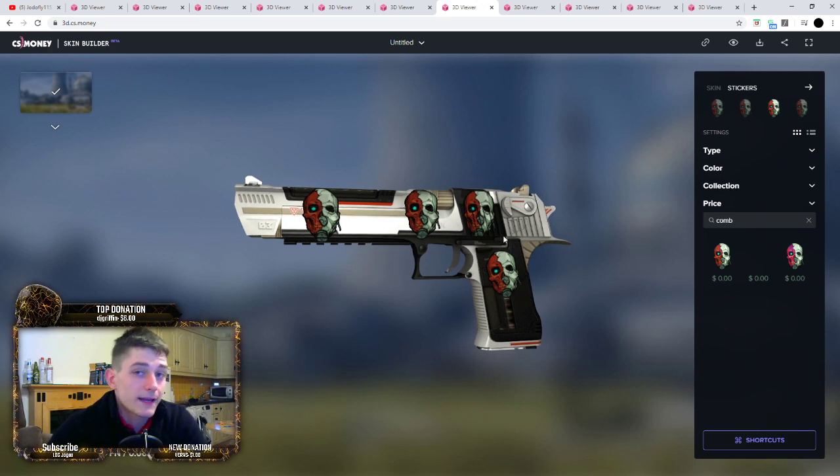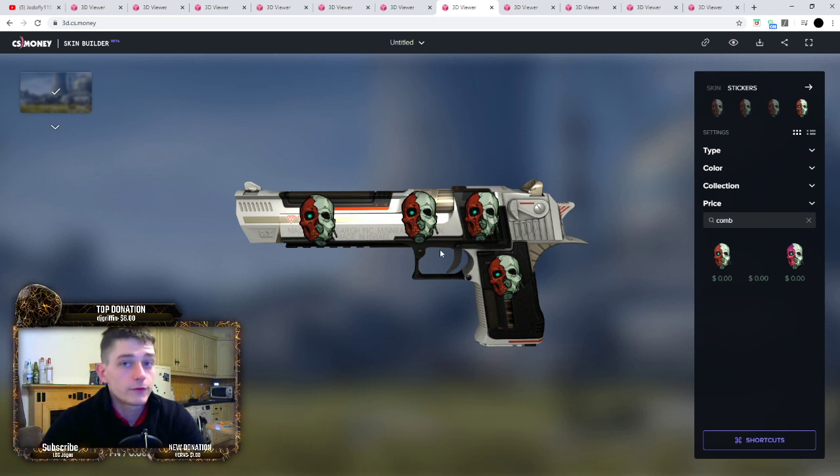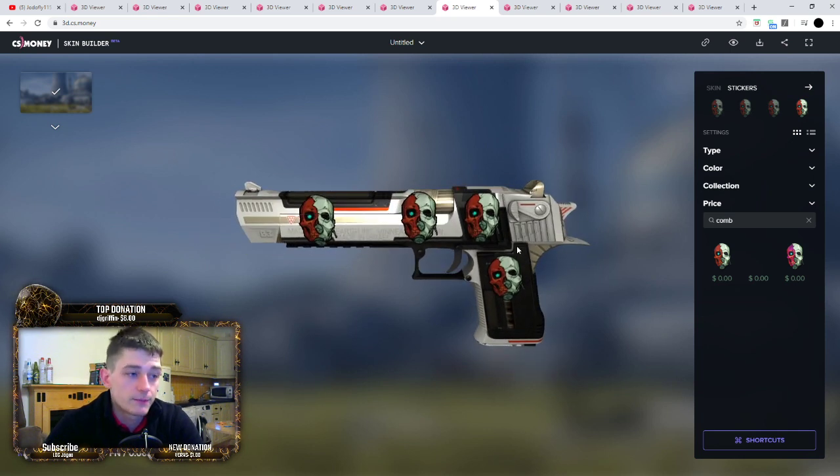Next one is Mecha Industries with these Combine Harvester stickers again. You can use one, you can use two, you can use all four - just a nice gun to stick these stickers on. Cheap skin, cheap stickers - how can you go wrong?